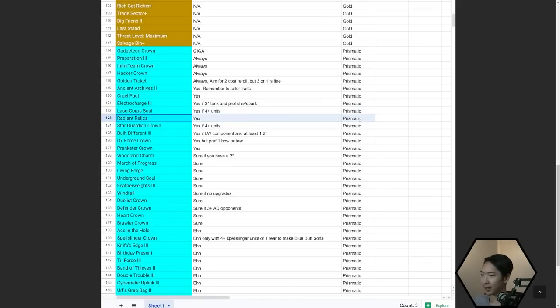For Radiant Relics, if you already have a Static Shiv, maybe build Rageblade or something else that complements your existing items. Star Guardian Crown — if you have four or more Star Guardian units, sure. If you have a Last Whisper component, Built Different is really good. Oxforce Crown — really good, but prefer having one Bow or Tear. Prankster Crown is pretty good in the early game.